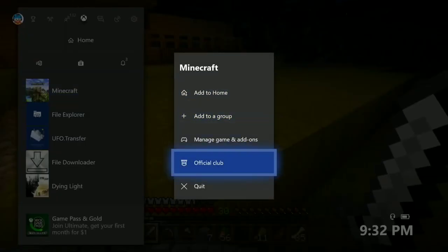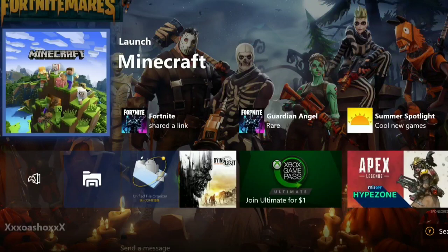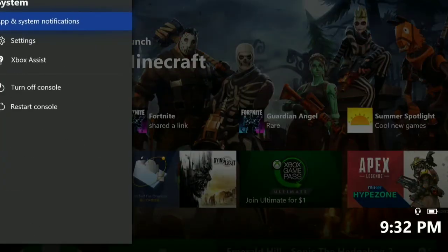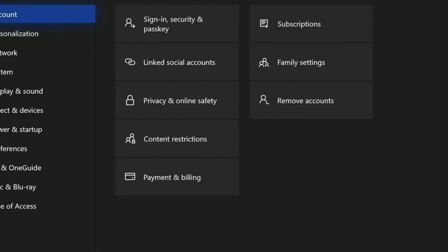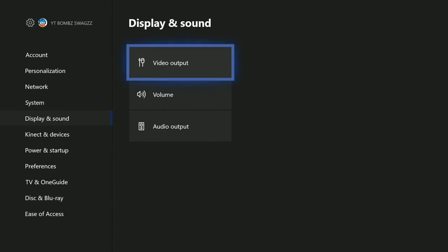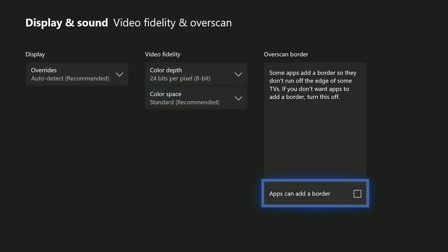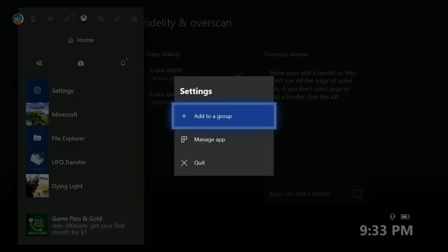We're going to quit out of Minecraft. Now, go to your settings, go to Display and Sound, then Video Output. Once you're in Video Output, find the overscan border setting and turn it off. Don't worry — it won't do anything bad. I've already done this a bunch of times and have a bunch of mods, and you can't get banned for this.